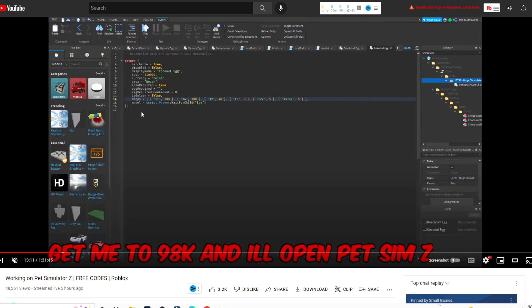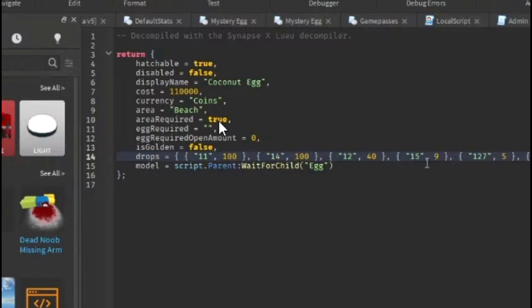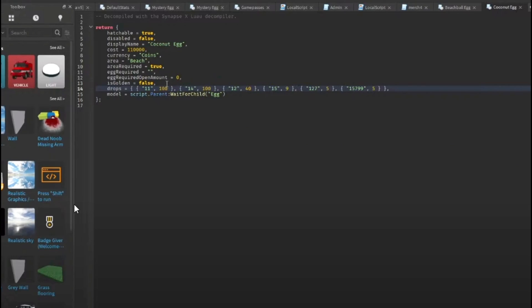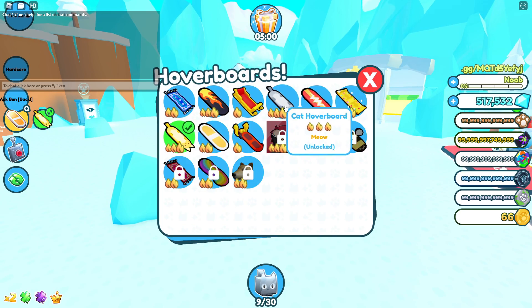I'm not sure what this is because I'm actually not a developer. But they put Hatchable True, this A-Bold False, Area Beach, Area Required True. So they're definitely going to update Pet Simulator Z, guys, and this is something really good.